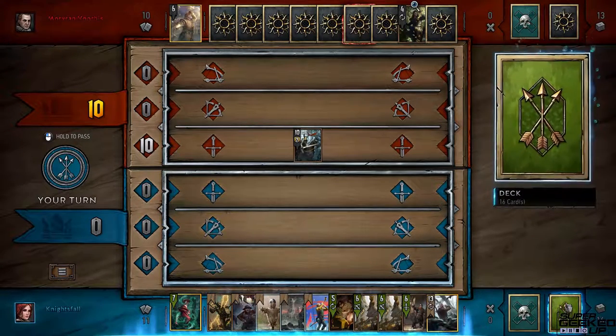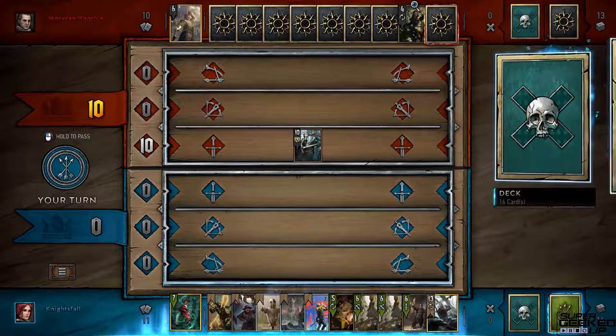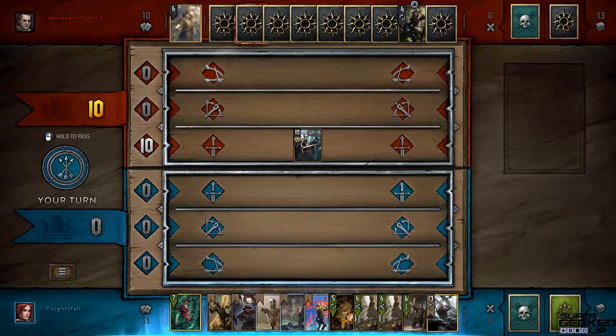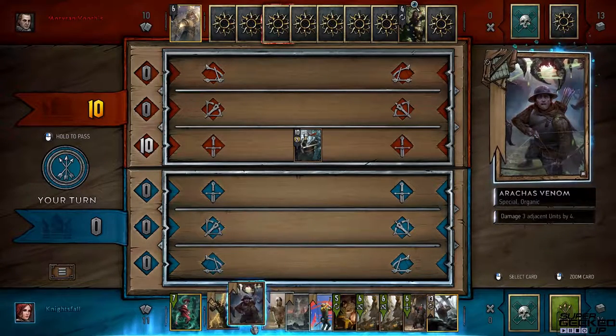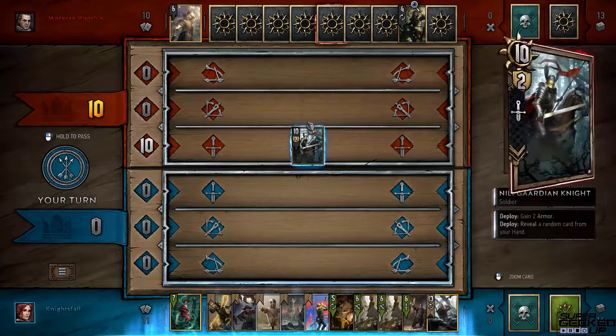This over here is your deck, and this is your graveyard — when cards get destroyed by your enemy they go there. This shows your total cards left, and these are all the cards in your hand. Here's the board: the melee row is at the top, archery in the middle, and siege engines on the bottom.